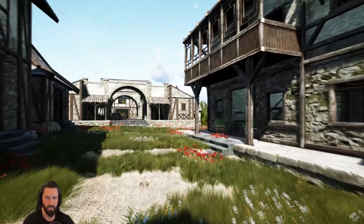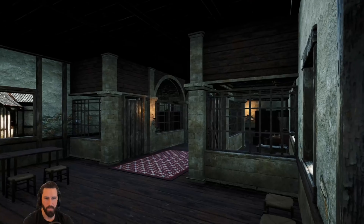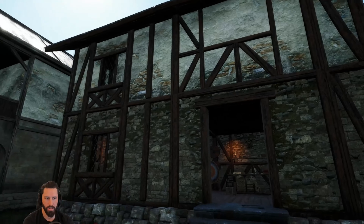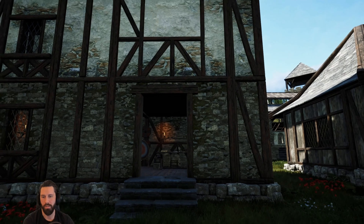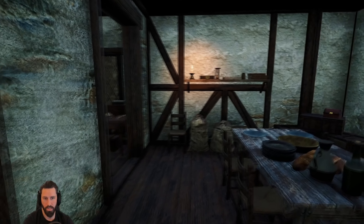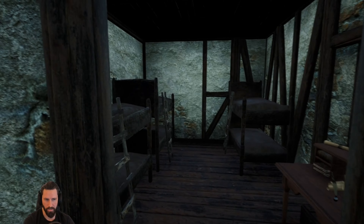This is an important building for defense and sieging — this is the barrack building. The upgrades here give you access to NPCs that allow you to set schedules for guards and also get equipment for sieging: siege tents and stuff like that. So this is going to be an important building for those services.